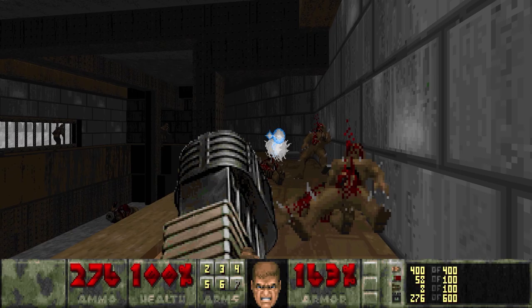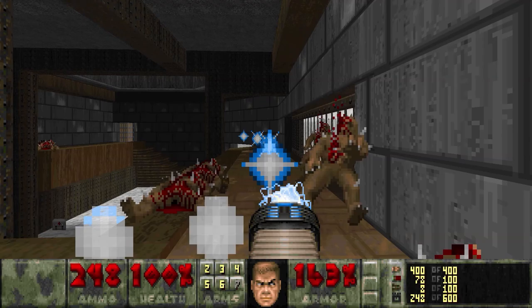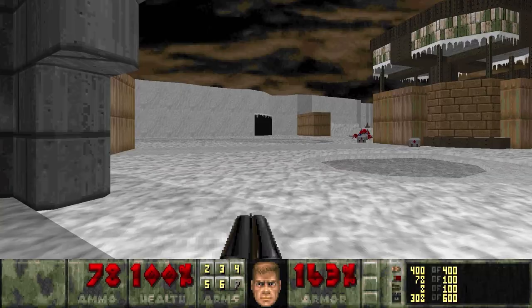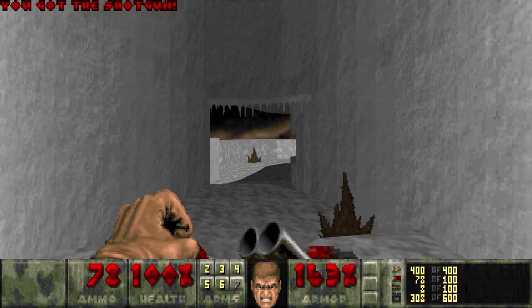I think we'll just go up here and knock all these guys down, pop across, get the cells. We need keys for up here as well as here. We need to get our red key, which is down this way.